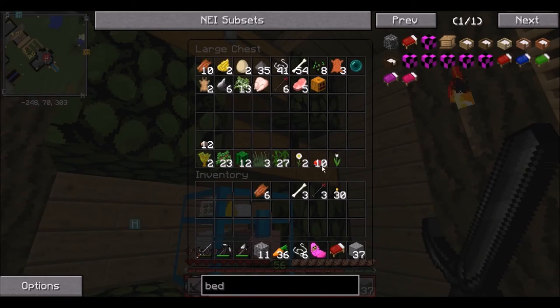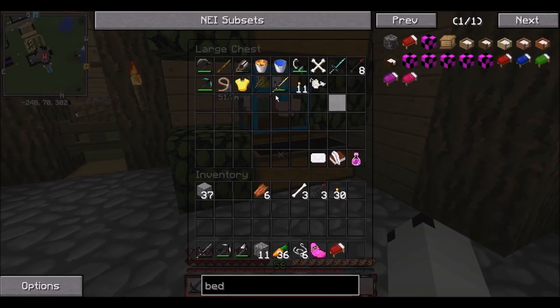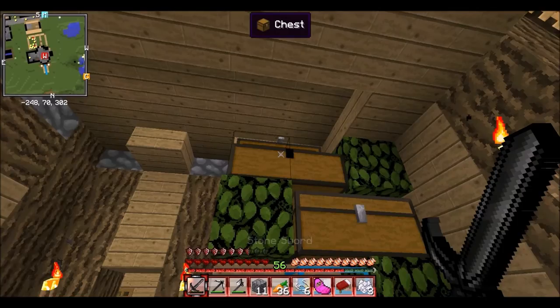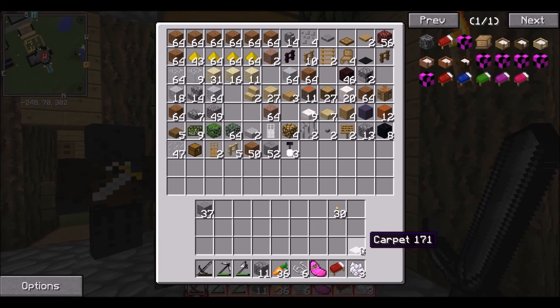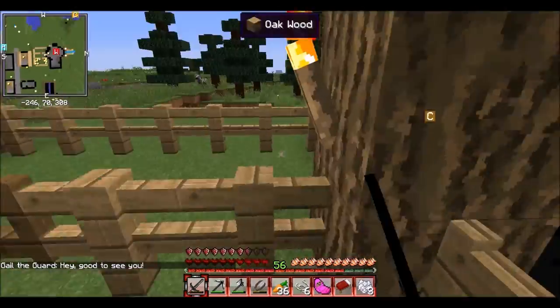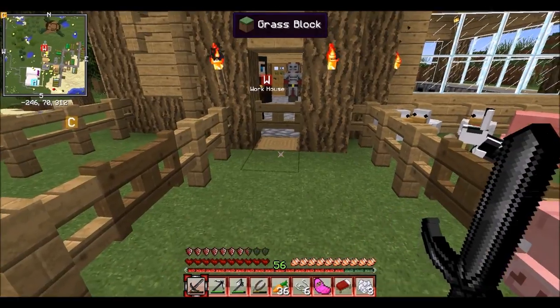I don't think that mushrooms make dye. Let's try to get some pink wool. I want to be able to get the white part. I'll have to get this pink and then let's get some carpet. It was all white wool. I needed to make it pink before I made it into carpet. Oh, where did all my sheep go?